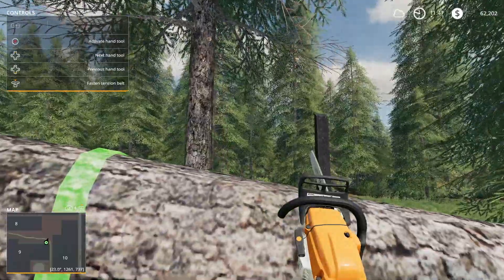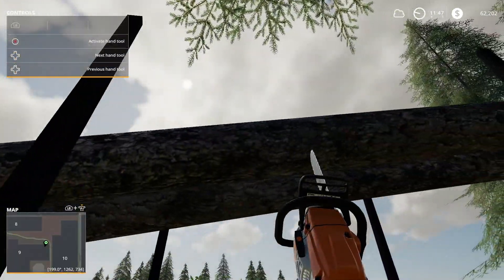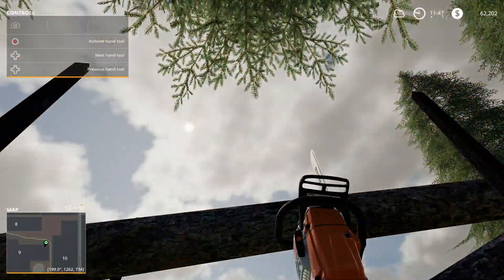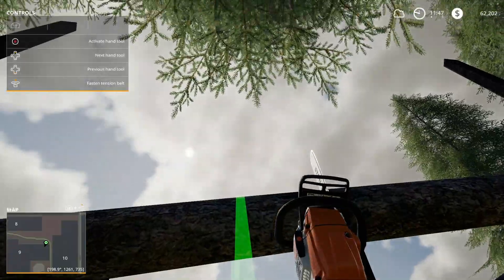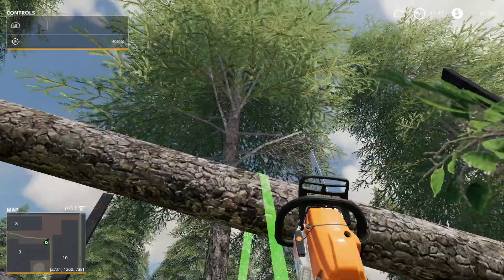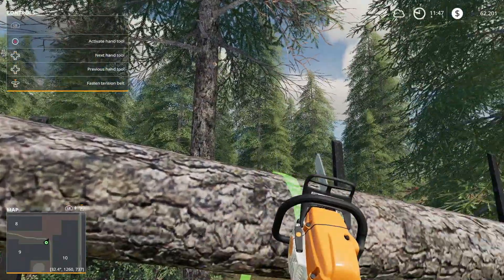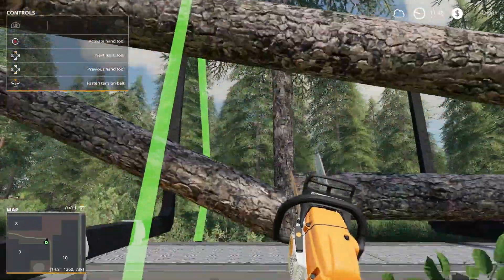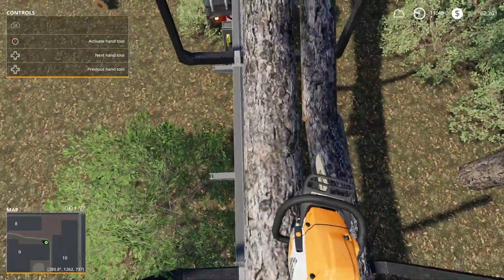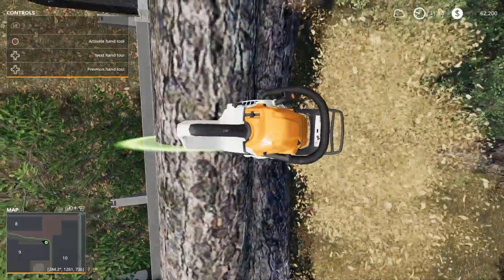I'm wondering if I can cut these while they're up in there. One thing I've noticed — it does trigger here, so maybe I can cut these in hand and get them to fall down into the trailer. There we go, that'll give us a little extra room. Let me get on this side and see if I can cut this one — maybe, maybe not getting a trigger. There we go, that'll work.